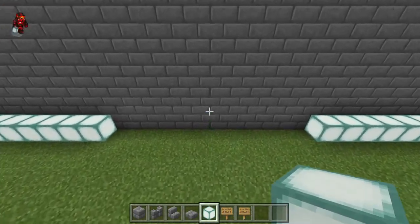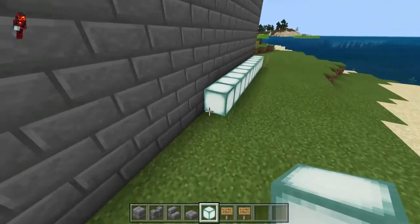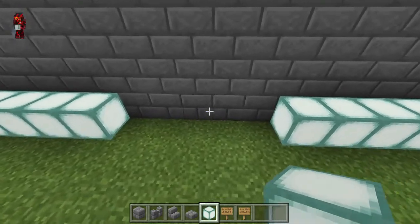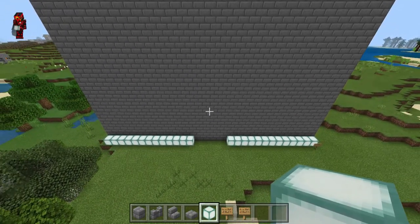Now you can start narrowing down the middle block. And we found the middle — the middle is right here. So we're going to put a gate there.